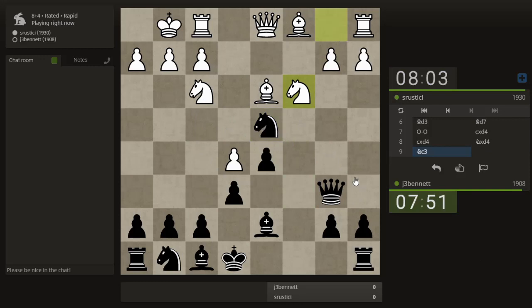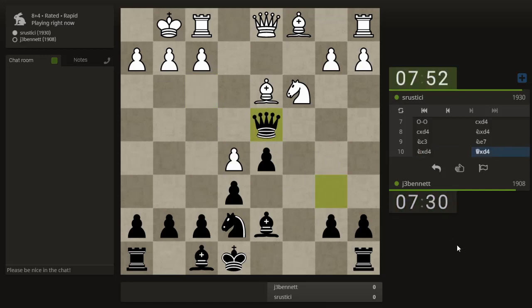Normally white would take, bring the queen out, and then bishop to b5 check would win the queen. So should I just take or should I retreat? I could just develop. If I take, it just brings his queen out, so it might help if I got a little more developed before I do that, or wait for him to take, or just retreat. Decided to take after all.